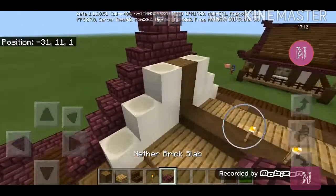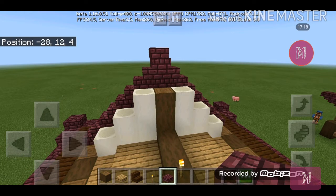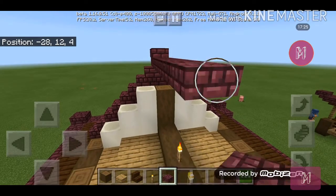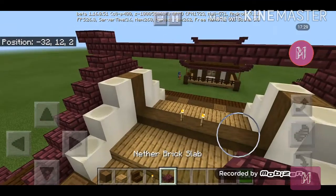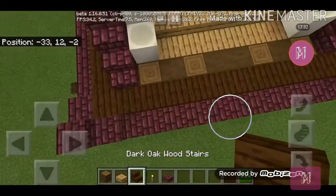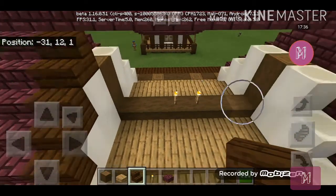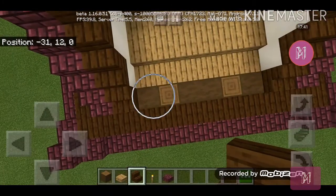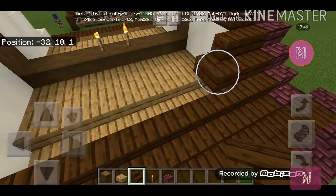Let's finish the whole roof. Connect the two stairs over here using nether brick slabs. For the finishing touch of the roof, make the usual staircase-style roof you see in normal builds and place it like this.